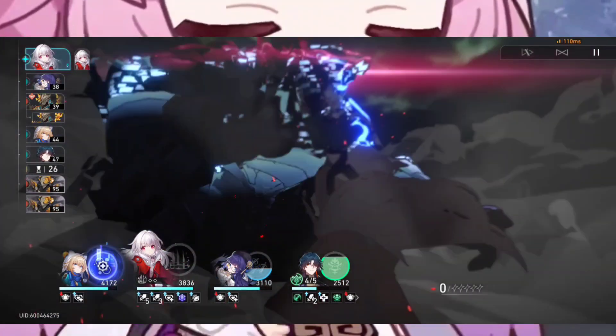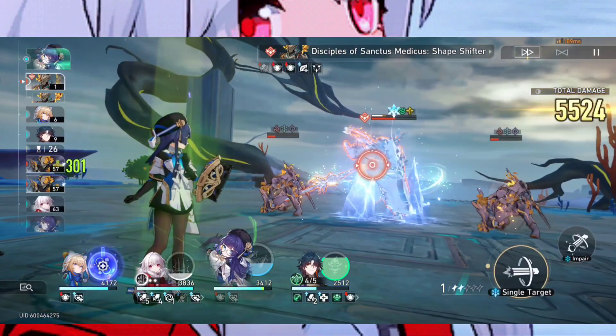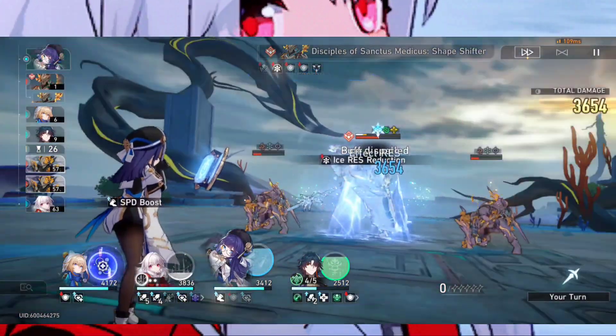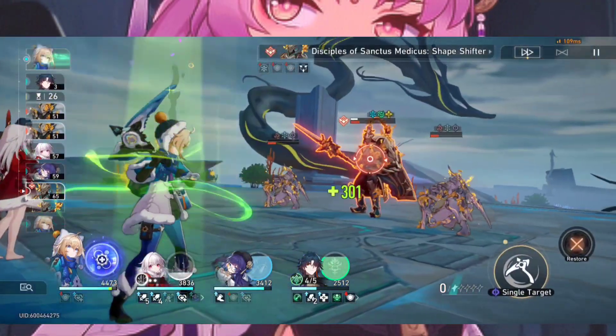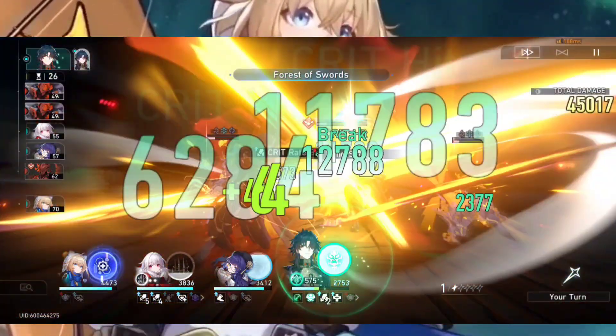When you use Clara's ultimate, her follow-up attack becomes AOE and those hits can hit like a truck. It also has the added benefit of not needing Clara to get hit — any hit will trigger the enhanced follow-up attack, which is very nice. Clara can also use pretty much any light cone you want to put on her.